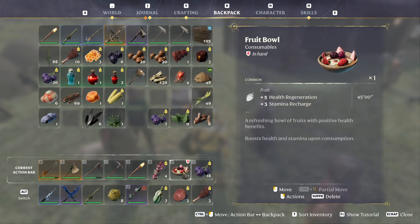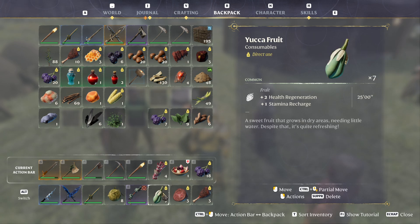Hello guys, kpishamino here with a new video for Enshrouded. In this video I'm going to show you how you can get yucca fruit. This fruit gives health regeneration and plus one to stamina recharge, which is really good because health regeneration is really strong in this game. For the end game you need to have it, otherwise you die.